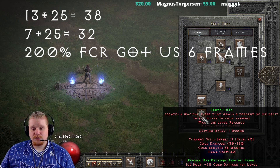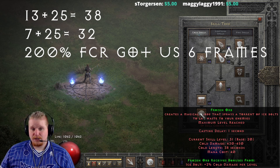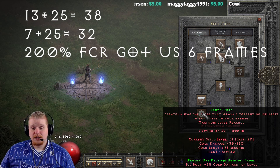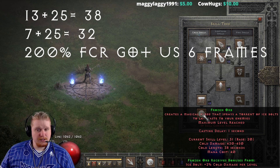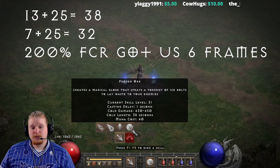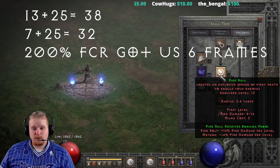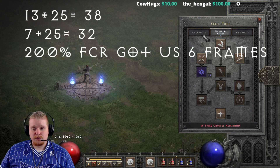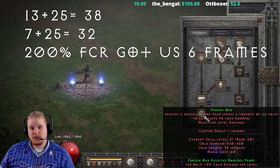When casting something like Frozen Orb, faster cast isn't extremely important — I wouldn't go all out with it. You probably want to build something else along with Frozen Orb, whatever that happens to be — maybe you're doing a Blizzard Orb sorceress, a Fireball Orb sorceress, a Lightning Orb sorceress. You're going to have something else alongside the ability.